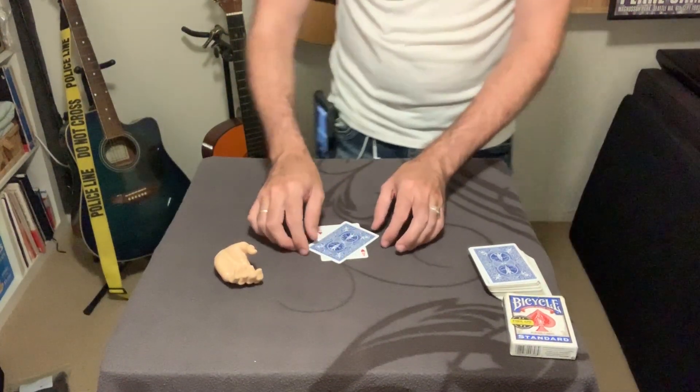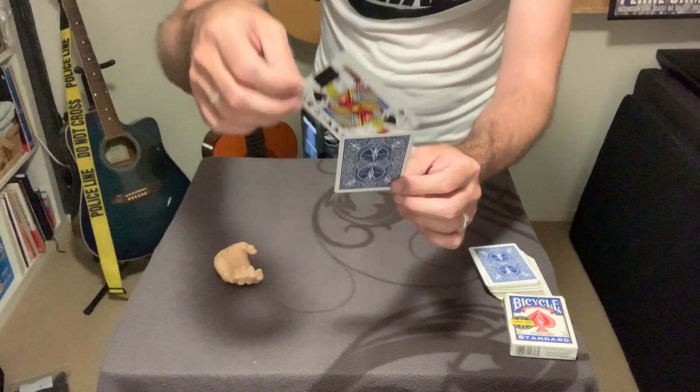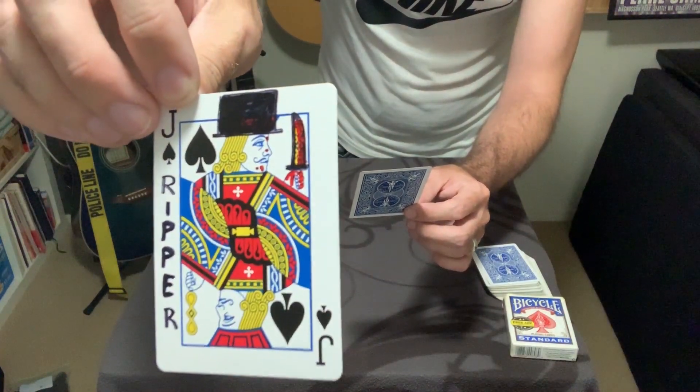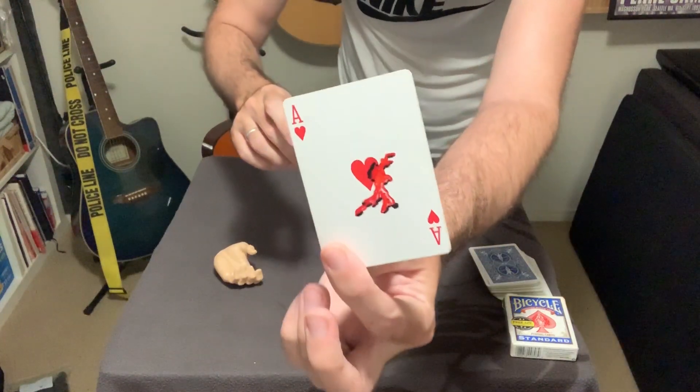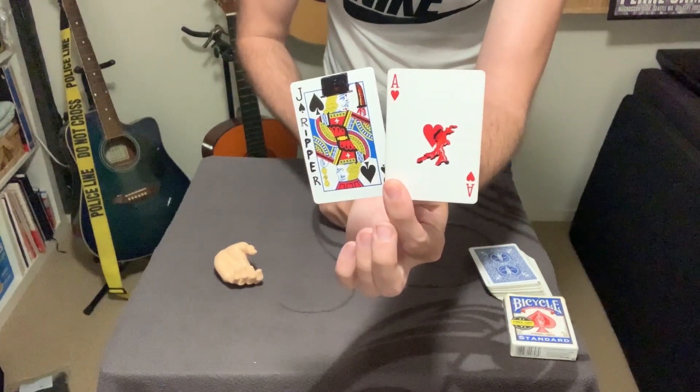And there — that should be it. Jack's knife and hand are now bloody, and our poor ace of hearts has fallen victim to Jack's nasty habits.